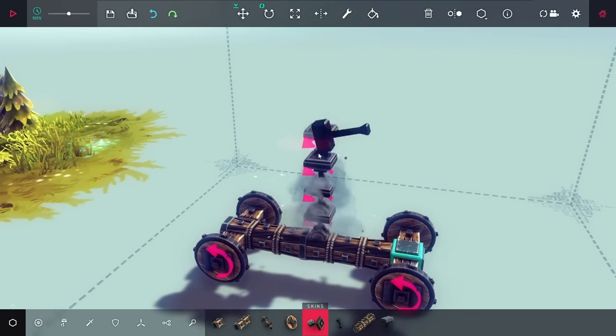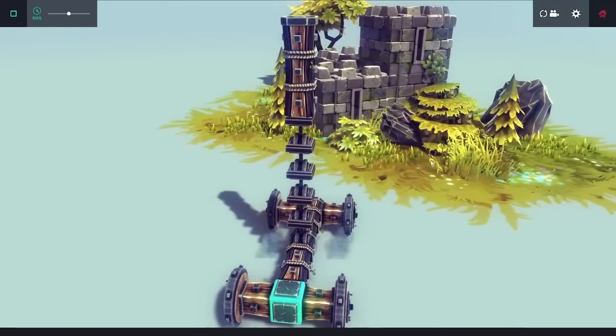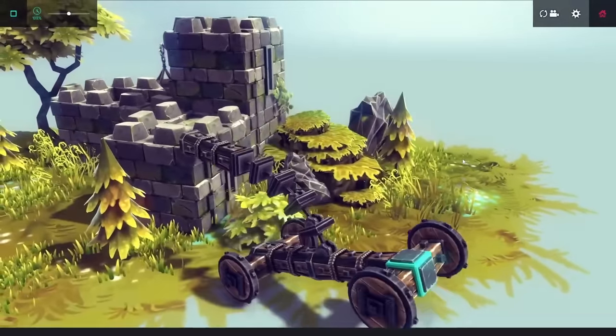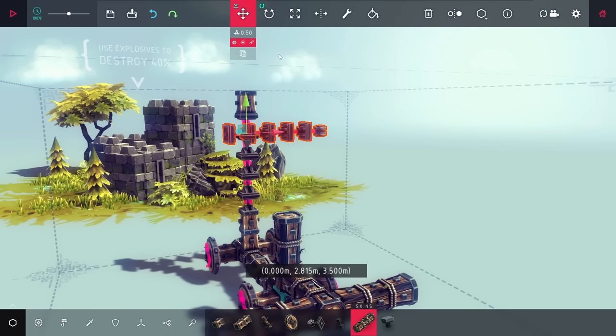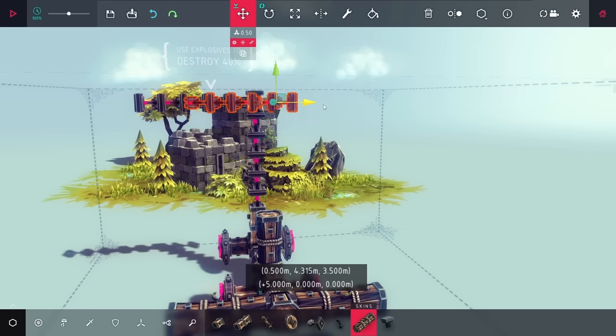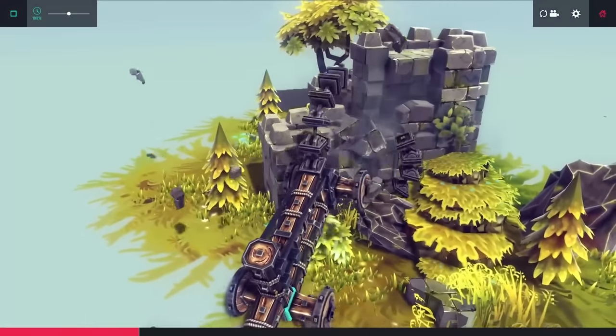I figured that maybe I just didn't have enough speed, so I stacked a bunch of steering hinges, and as I fling them down I should be able to do some damage. This seemed to work and I got a tiny bit of progress on the bottom. I thought if I stacked more steering hinges I could almost hug the castle and completely crush it.